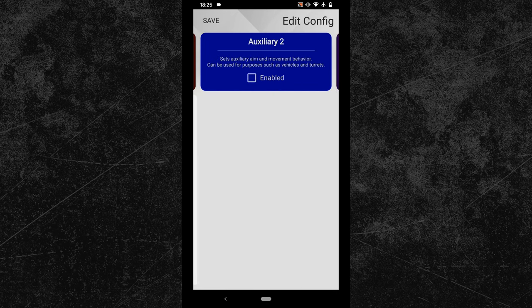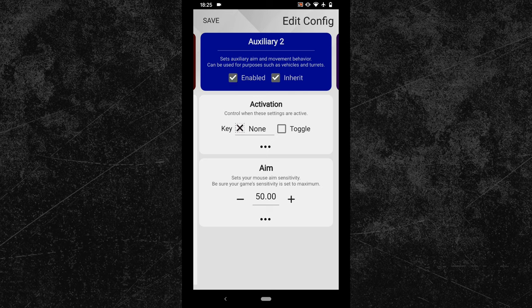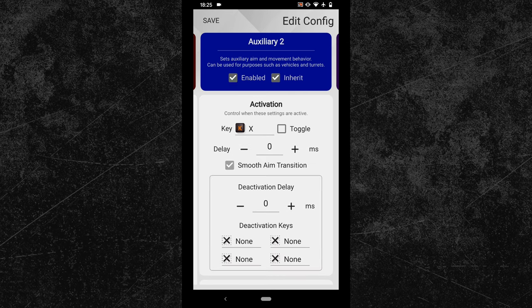Again activate the config and bind its activation key to your right Shaiko key. Next you have to expand the advanced options and set the delay value to 150.